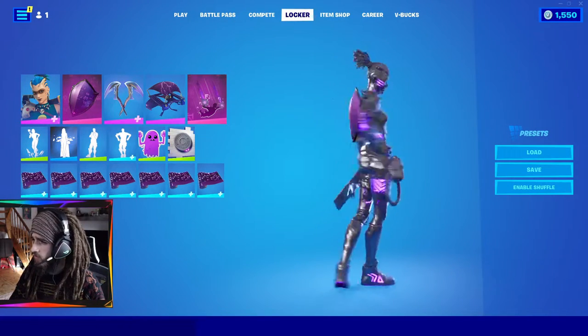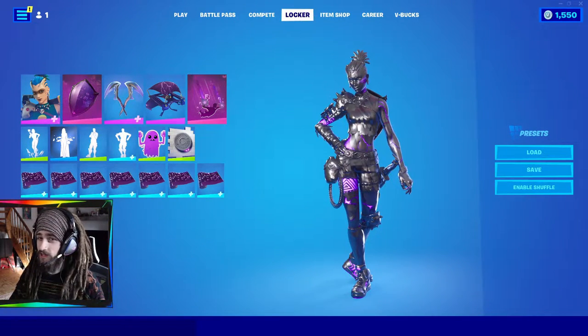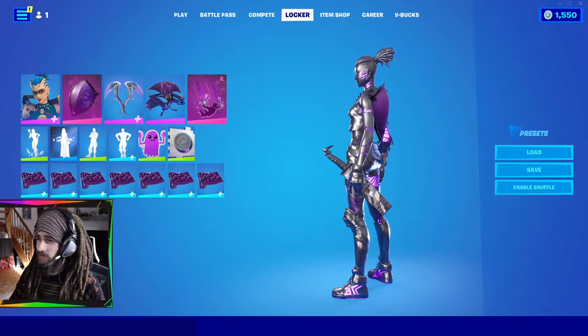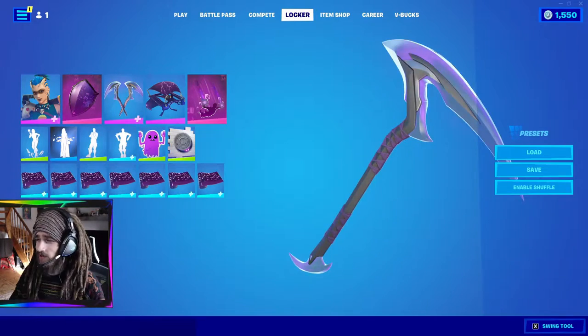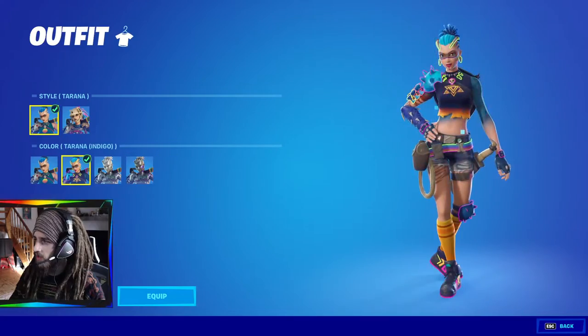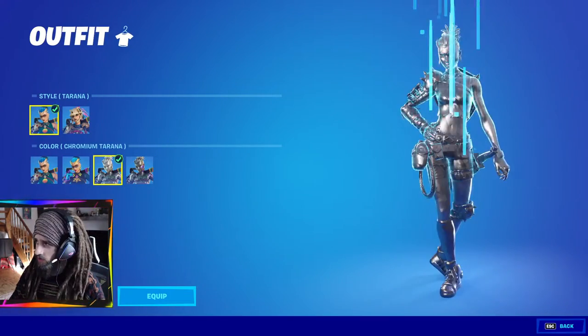Next skin is Tarana from the Primal Season. I really didn't enjoy this season of Fortnite. I just have a lot of purple stuff in my locker that really suits a skin like her. She's also got dreadlocks, which is cool. This variant you had to unlock after level 100, but you could see her hair way better.